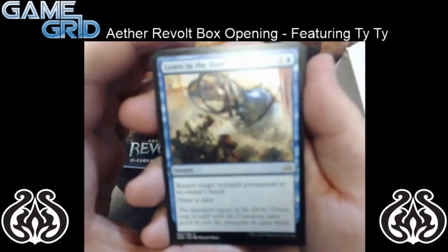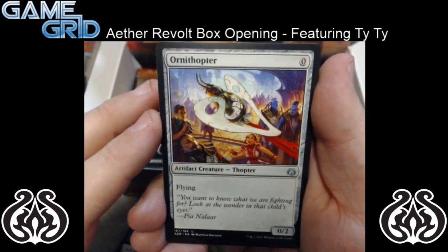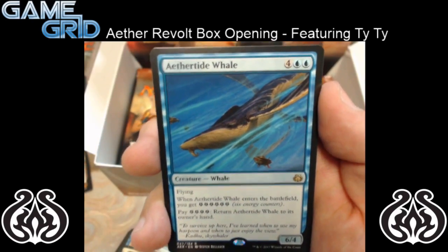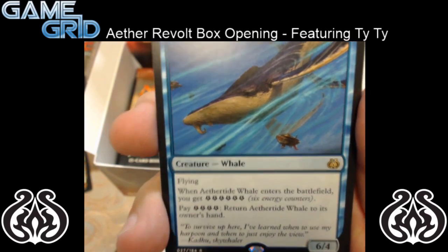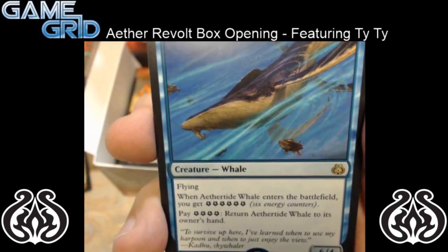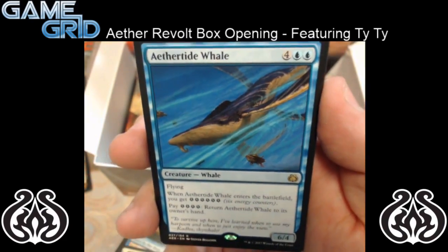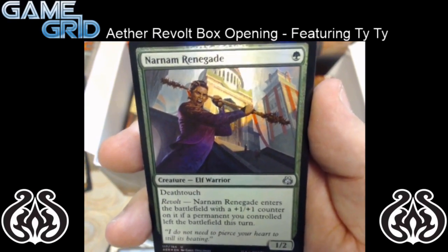We have Deft Dismissal, Ornithopter — reprint — and Vengeful Rebel, a 3 mana 3/2 with Revolt. And for our rare, we have Aether Tide Whale — it's a 6 mana whale 6/4 with flying, because whales can fly now. When Aether Tide Whale enters the battlefield, you get 6 energy. And you can pay 4 to return Aether Tide Whale to its owner's hand — pretty good if you need to bounce it back and make it live. It protects itself. And for our foil, we have a Narnam Renegade — the 1 mana 1/2 with Deathtouch and Revolt ability. So pretty sweet.